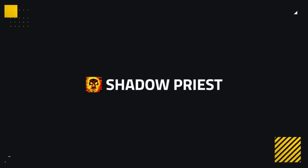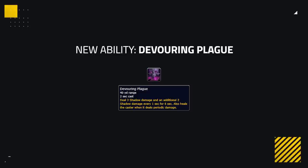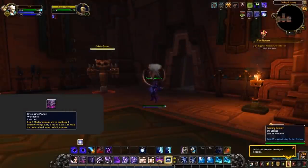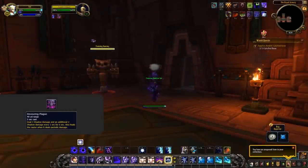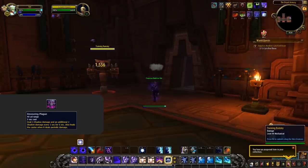Now let's talk about spec changes, starting of course with Shadow. Shadow is getting the biggest rework out of any spec. Before I get too excited, let's get one thing out of the way: Shadow is getting Devouring Plague back — something all us Shadow mains have asked for over and over. Costing insanity and doing good damage, and even bringing that healing that Devouring Plague was known for. We're also getting Desperate Prayer back — Disc has it, Holy has it, so why not?